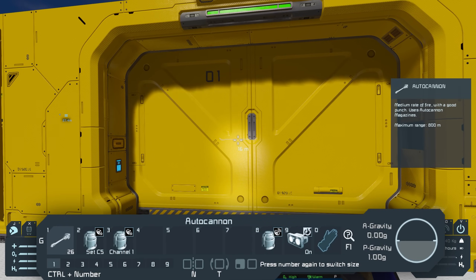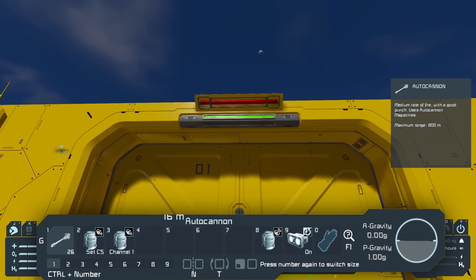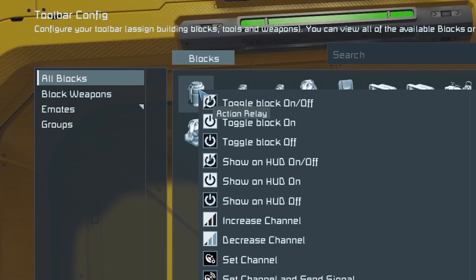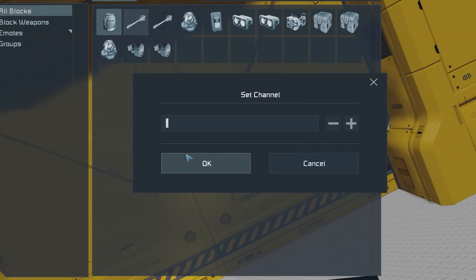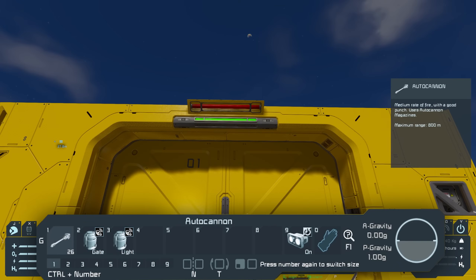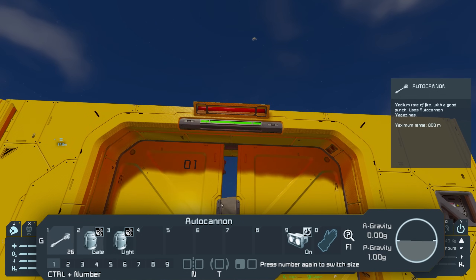If I select number two, it sets the channel to five. If I press eight, my light comes on; press eight again to turn it off. Press three to set back to channel one, press eight, and the door opens. However, you can make it even simpler. Just remove everything and set my action relay to set channel and send signal — channel one labeled 'gate', and another set channel and send signal — channel five labeled 'light'. Pressing two immediately opens the gate, pressing three immediately turns on the light, with no need to change the channel separately.